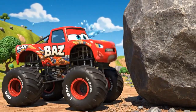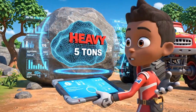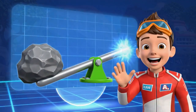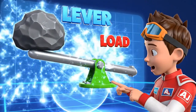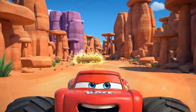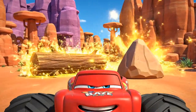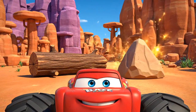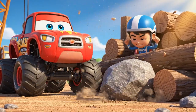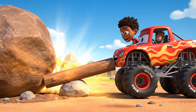Heavy! I can't move it! That rock weighs five tons. We can't push it with just force. We need a simple machine — we need a lever. A lever is a machine that helps us lift heavy things with less effort. I see a long log. And a small rock. First, we place the fulcrum close to the load. Now we have a lever.